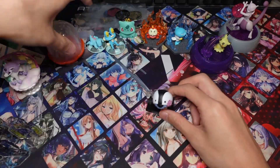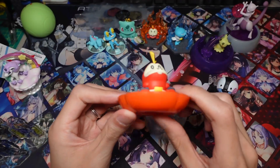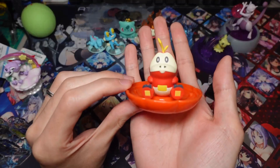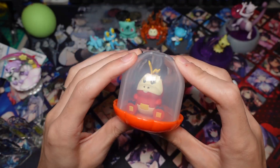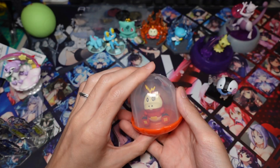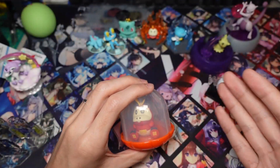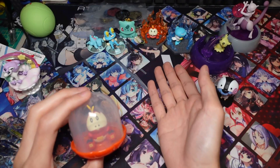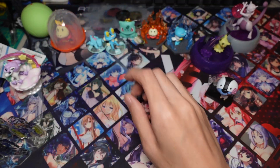We also got another gacha — the new generation starters have this gacha that's kind of like a pudding cup. I got Fuecoco — I got two Fuecoco and just gave up because I don't want more Quaxly. So I gave up after two Fuecoco, but yeah it's very cute.